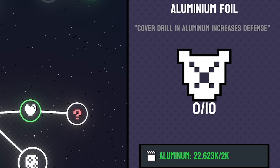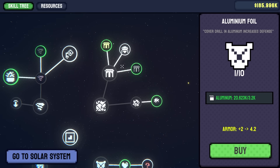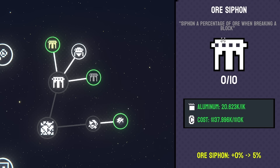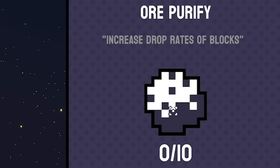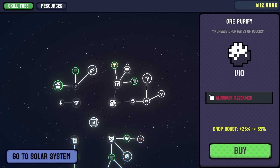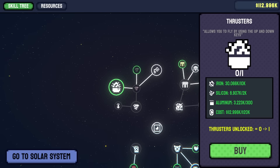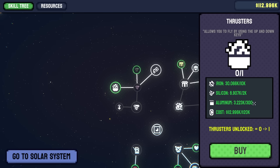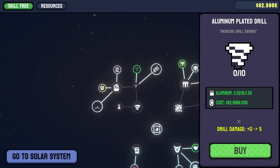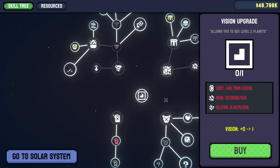There's also aluminium foil - makes armor stronger, two armor for aluminium. And coin siphon gets another 10%, plus ore purify. So I think this top right group gives more resources and coins, bottom right is armor, bottom left is fuel, and top left is drilling strength. And there's thrusters - I'll be able to fly! It takes resources of every type but let's buy it. I've also noticed this vision upgrade in the middle - allows you to see level two planets, but we need 200 grand, 50,000 iron and 20,000 silicon.